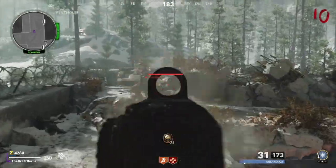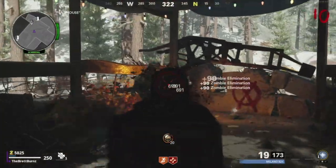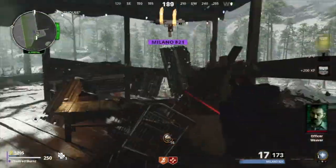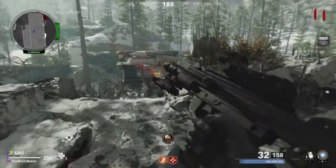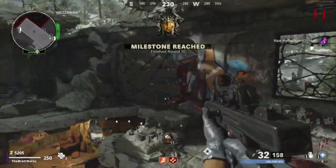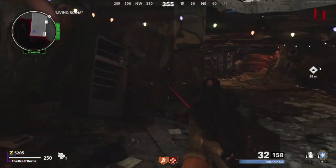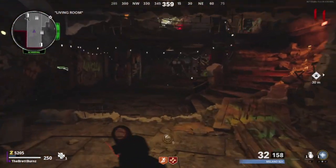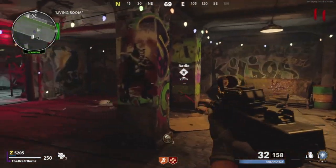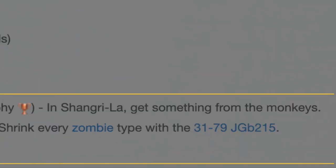When a monkey steals a power-up, it turns from green to red and cycles through all power-ups featured on the map. Power-ups include the monkey bomb, carpenter, double points, fire sale, insta-kill, max ammo, nuke, random perk bottle, and death machine — the last being exclusive to Black Ops 3. There's also an achievement called 'Monkey See Monkey Don't' — a bronze trophy in Shangri-La for getting something from the monkeys.